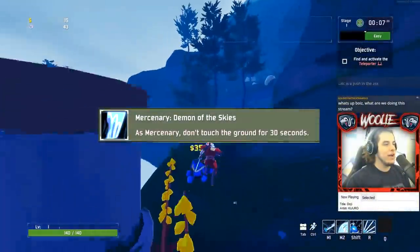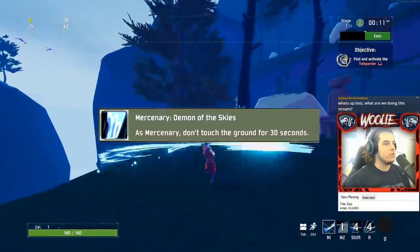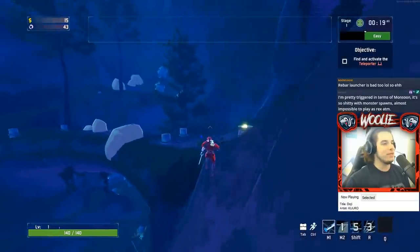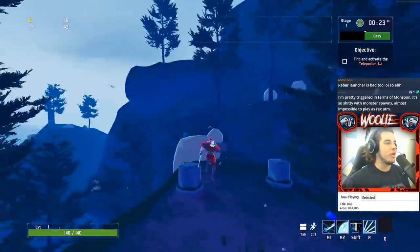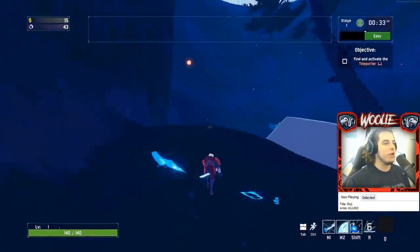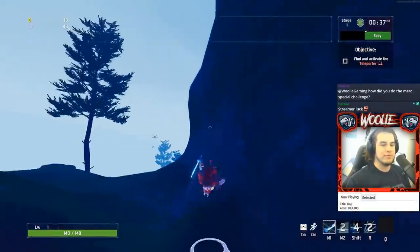Here's a quick way to guarantee the Demon of the Skies challenge for Mercenary. On Distant Roost, go to the big cliff in the top left of the map. Once there, jump off and repeatedly spam your M2, Shift, and R while looking up. As long as you keep looking up, you will be airborne long enough to get the unlock with no items and very little time invested.